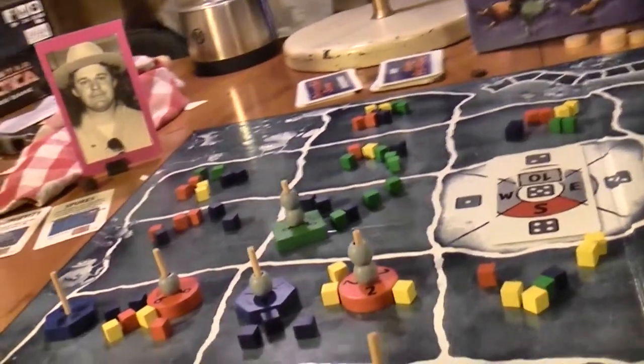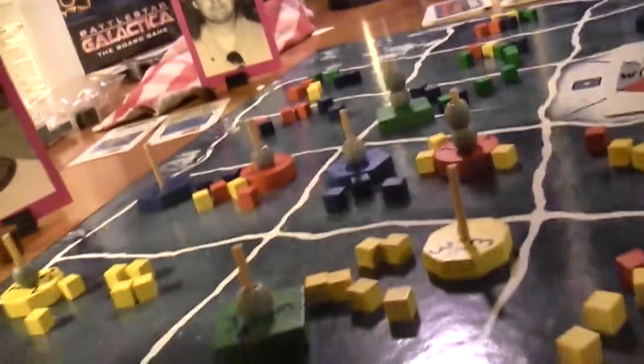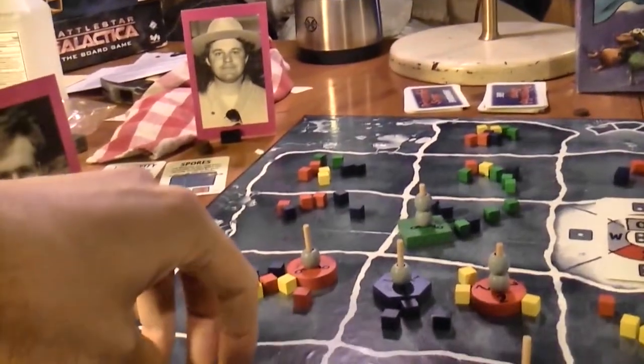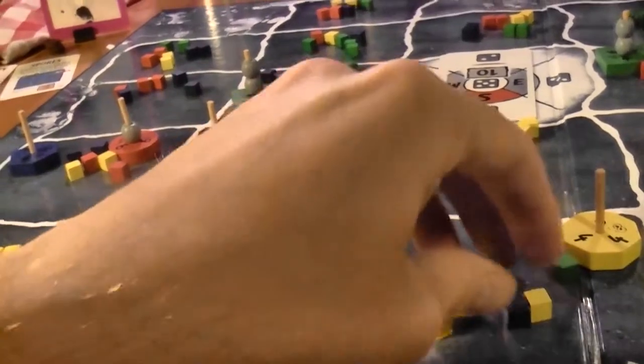He rolled a four. Whoever tried to move rolled a number that would cause them to drift, so they just paid a biological point for nothing. You're seeing how the board's changing now — there are these blocks of color. Look down here at the very southern edge of our ocean, how there's just lots and lots of yellow.